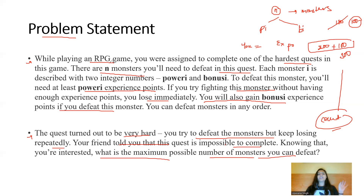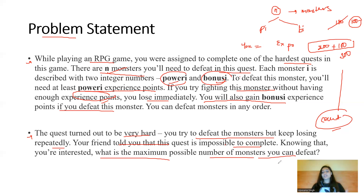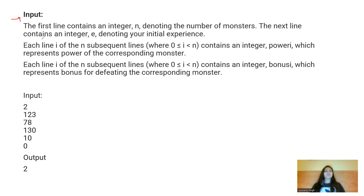To revise: we have N monsters each with power_i and bonus_i. You have experience points and need to defeat as many monsters as you can. The condition is that your experience points must always be greater than the power_i of each monster. As soon as you kill a monster you gain its bonus_i, which gets added to your experience points.